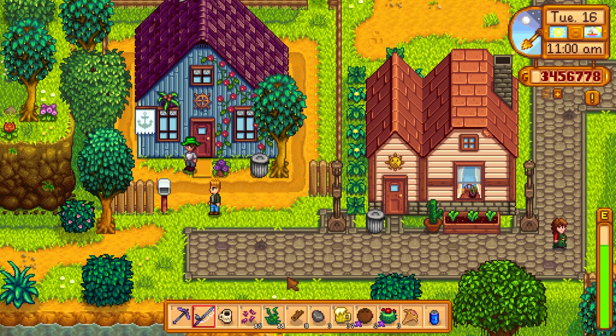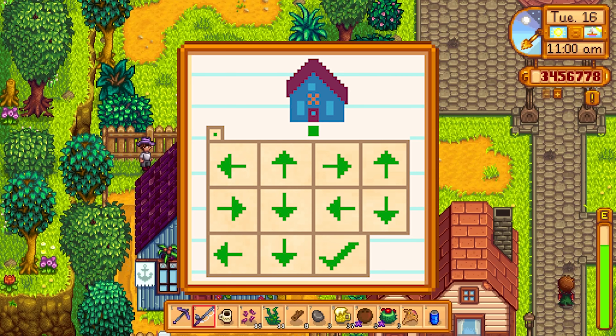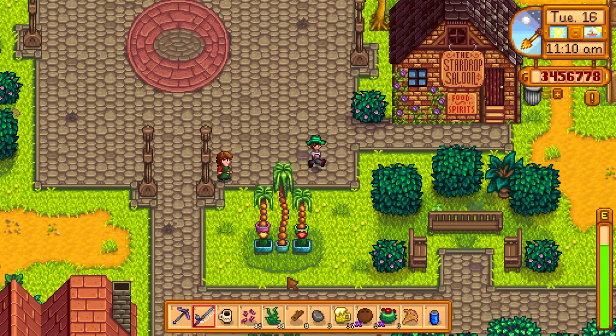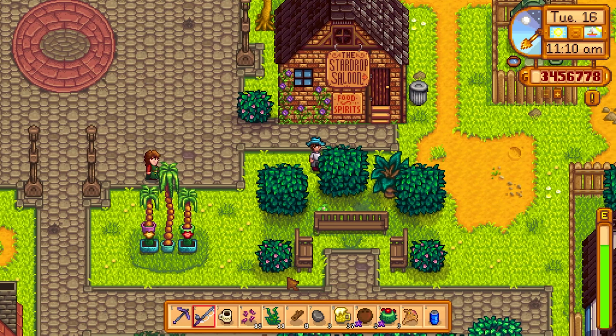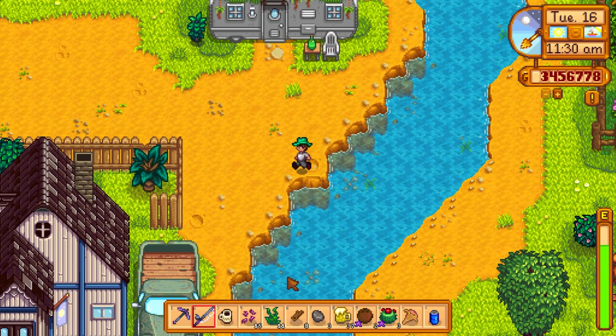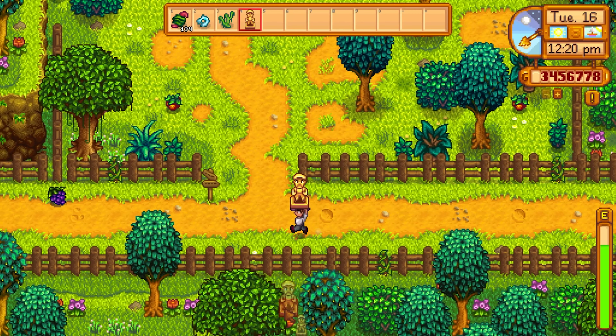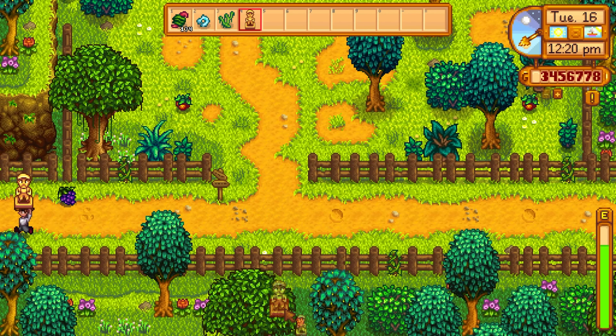Number three, Mayor Lewis Statue. Once you discover secret note number 19, it will give you directions for uncovering a secret. The path starts outside Geordie's house and brings you across Pelican Town, leading you to behind Mayor Lewis's house. If you go right over to the left hand side of the house and move down, you should pick up the Golden Lewis Statue. Unlike the Junimo Statue, you have to uncover the secret note before you can get this statue. You can place the statue in town for everyone to see or you can place it in your farm for nice decoration.